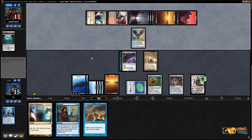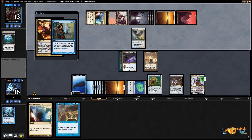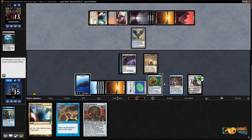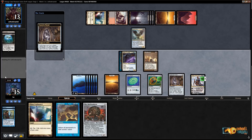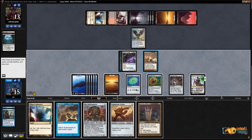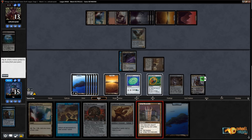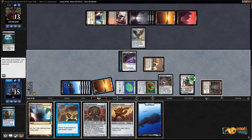They successfully tutored — whatever this is, I'm going to counter it. Bolas's Citadel returned for five — I'm going to Remand that. That does put a time limit on me casting Upheaval, but even one artifact is going to be enough for a sick Upheaval — we're going to see way more than that. I do have to pay the extra for Show and Tell unfortunately. Let's draw first with Teferi. Reveal one, two, three — Grim Monolith for three, white, blue, Upheaval.